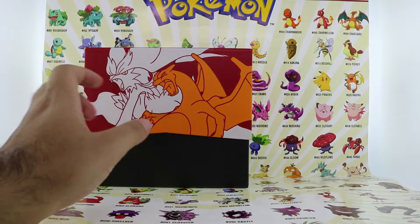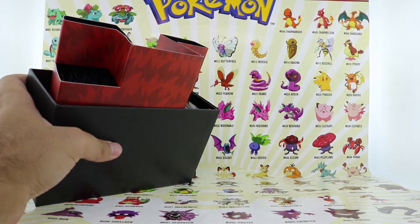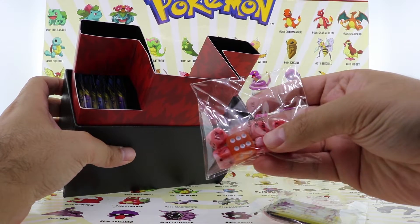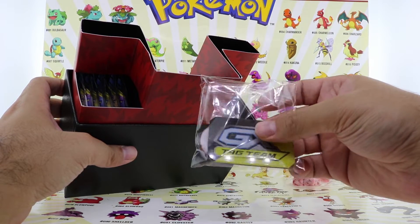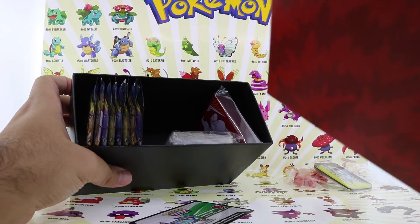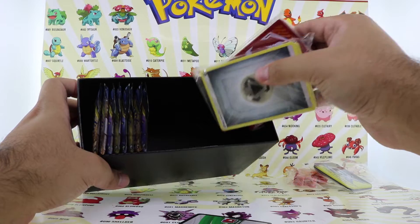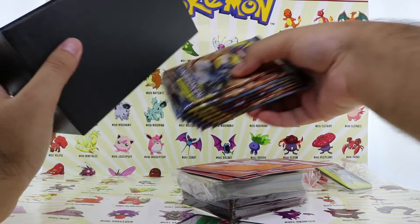Let's put the book away and open up the box. Like always, it comes with the dice and the marker. The dice look really cool — it's like flames on them. There's the marker and the two coins. I wish it came with some kind of promo card — that would definitely be cool. These are all the packs.